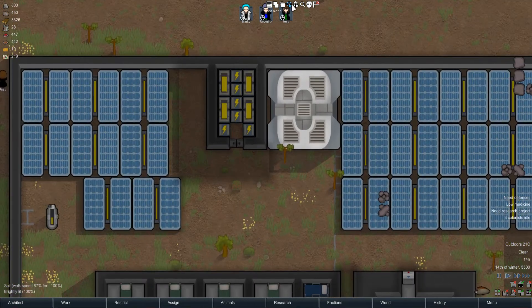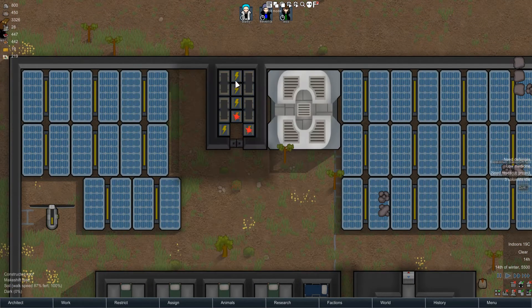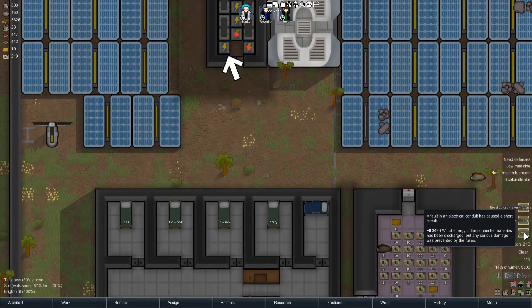There'll be no explosives. So I'm just going to show you quickly what it does by doing it artificially — short circuit — boom. A large amount of energy in the connected batteries has been discharged, but any serious damage was prevented by the fuses. Which is just so cool — honestly, kudos to the mod maker.